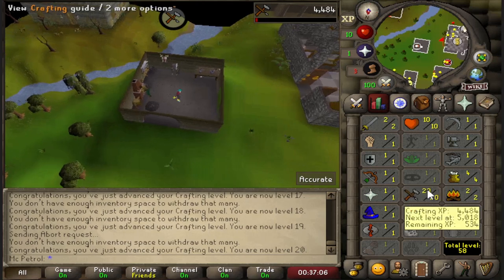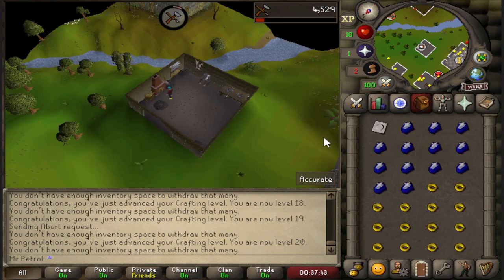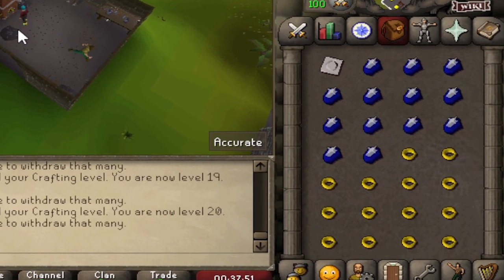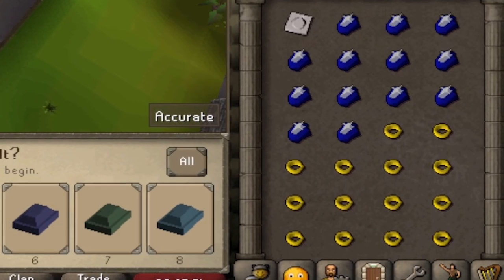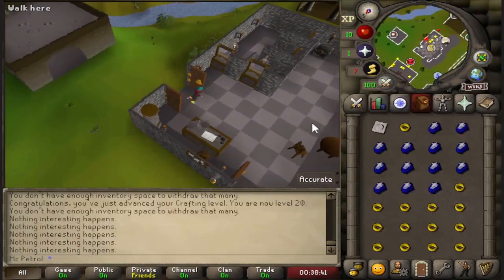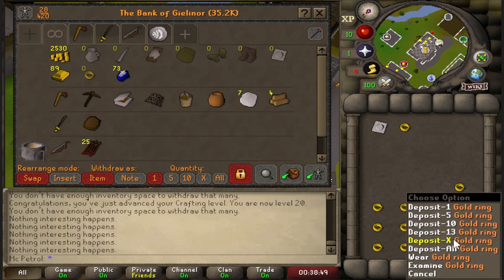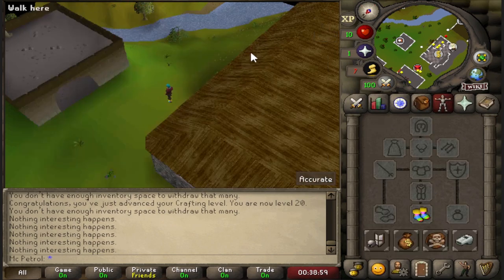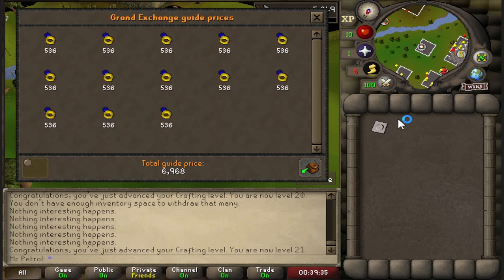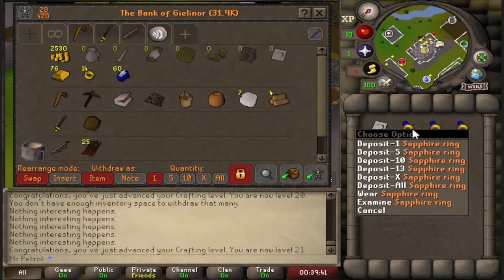And that's 20 crafting! Each bag of gems and bars is like 6.3k — wait, do I not have the right mold? Remember when I said I was half brain dead? Scratch that, I might be full brain dead. I was trying to make rings with rings. So, an inventory of bars and gems is 5.3k, a bag of rings is 6.9k — 1.6k profit each bag. Decent crafting money considering we're in free-to-play; I give it a thumbs up.